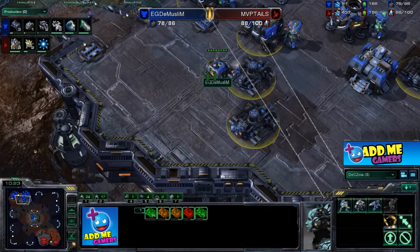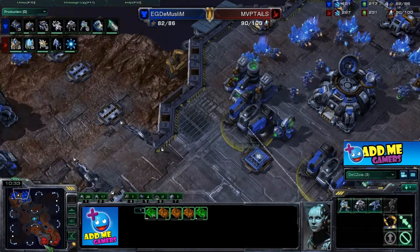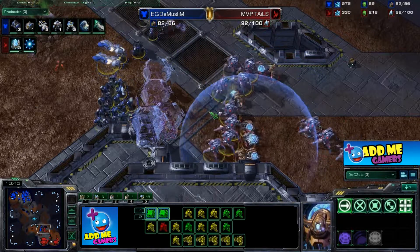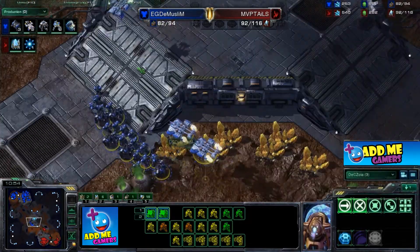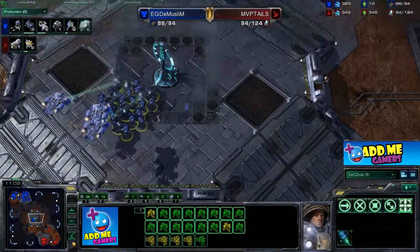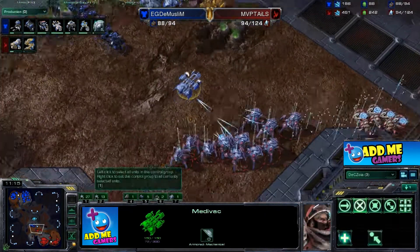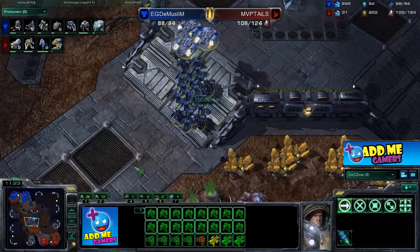The Muslim now has five barracks, still churning out bio and not switching into anything else. Here comes a small push from the Muslim — he knows he has to push back especially after all that downtime. Stemmed-up units move forward. Very nice force field placements distribute and separate the bio units. The Muslim knows he has to move back since the force fields cut him off, giving MVP Tails a ranged advantage with those stalkers. Medevacs are routing in and blink is on the way.